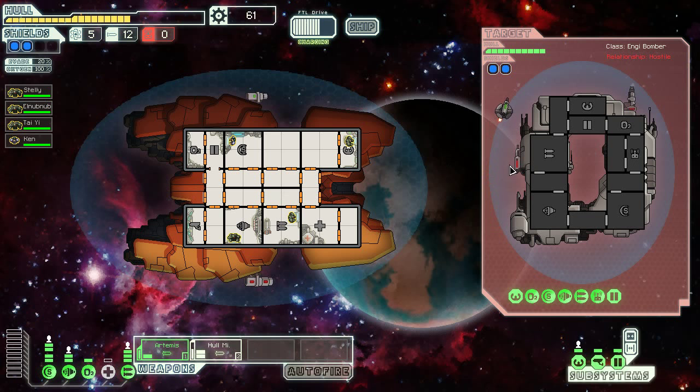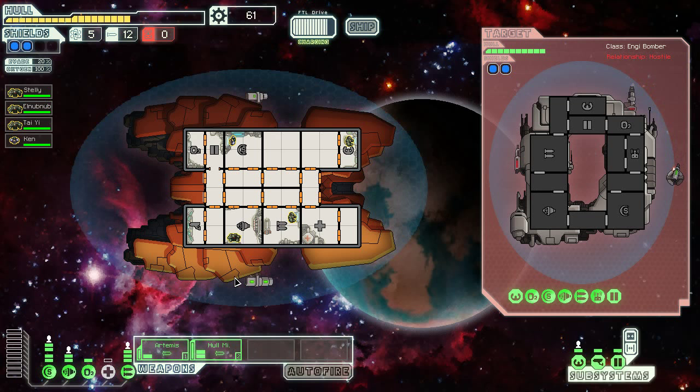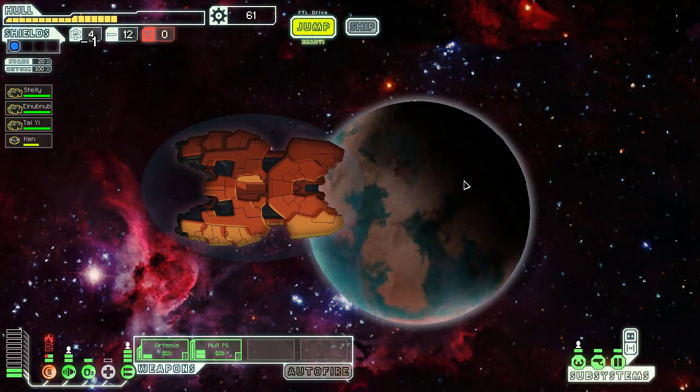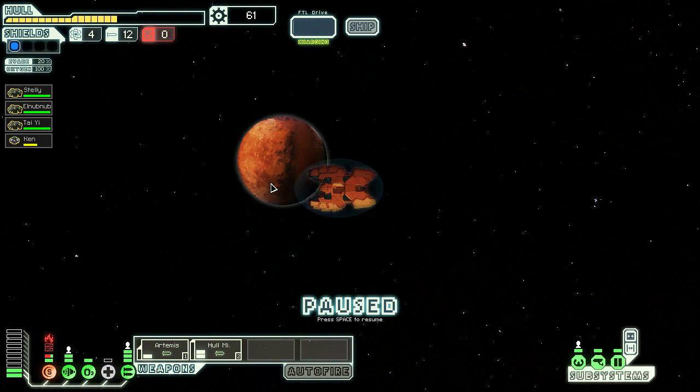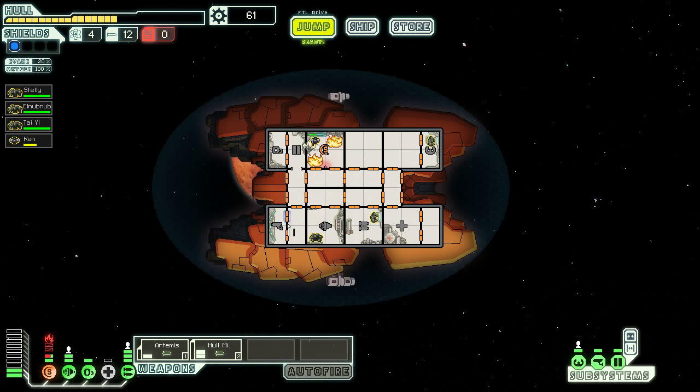I'm going to have to run from this one — this is just going to use too many missiles. Missiles are the most precious commodity here and there's no way I'll make up the cost. A defense drone even a mark one is a dead stop without some kind of bomb. Now my shields are on fire — especially good reason to go to the store. Two scrap recovery arms are interesting but I don't want Ken to die.